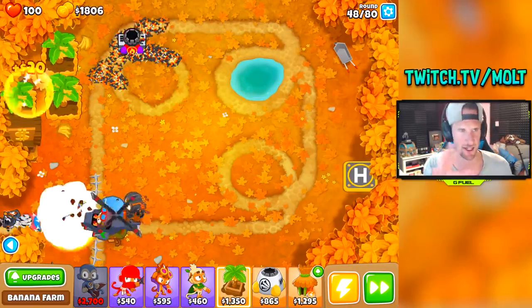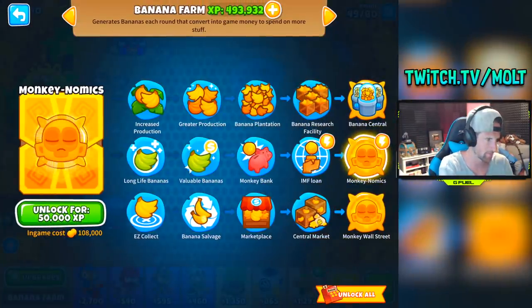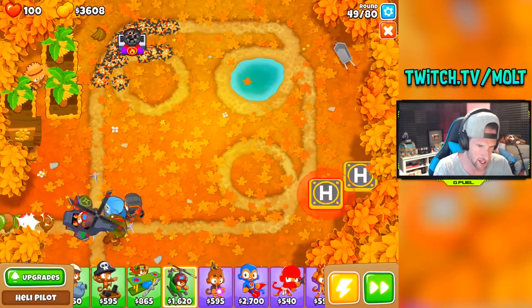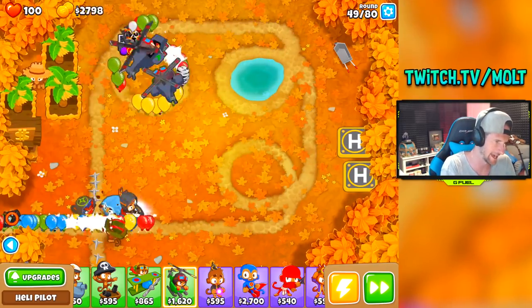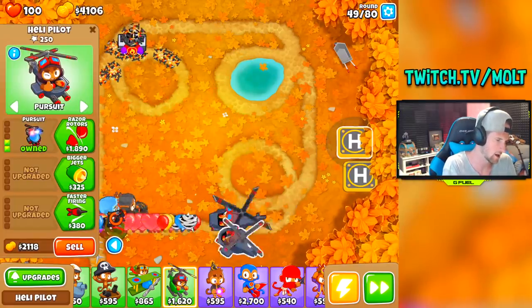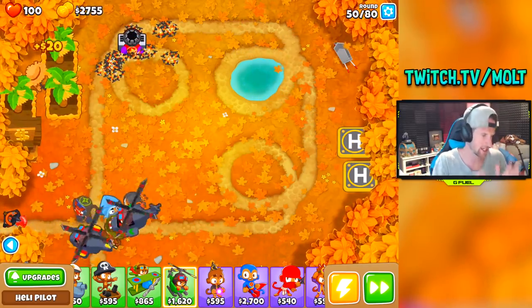We also have a spike factory up at the top that's helping keep things under control. I'm going to get another heli pilot down. We're going to go IFR on this one, and then he'll be an Apache Dart ship as well, so he should be pretty good and can help out against any of that other nonsense we have to deal with.